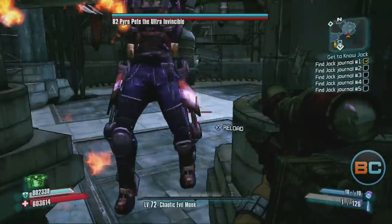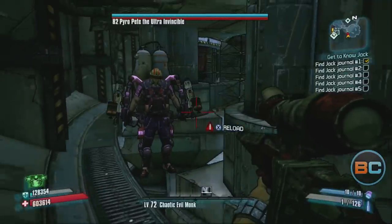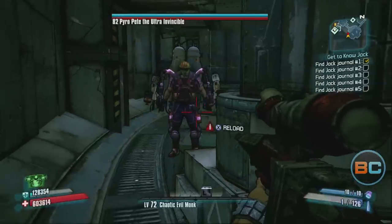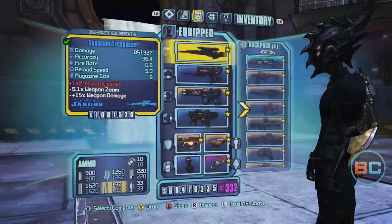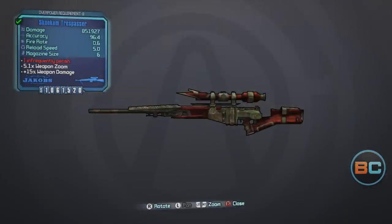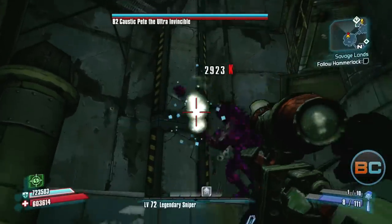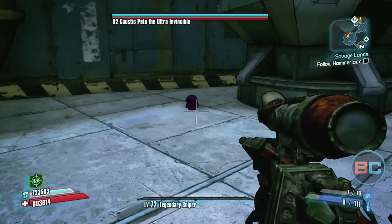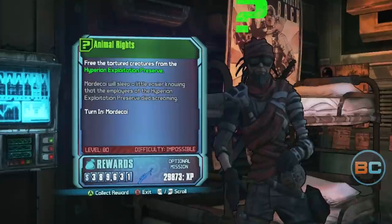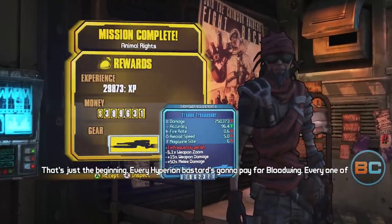When you first start battling Pyra Pete, he'll be wearing a helmet which prevents you from doing any critical hit damage. Typically, you need to destroy his shield and then do enough health damage before his helmet will pop off. This is where the Trespasser Sniper Rifle comes in. The Trespasser will shoot through shields, allowing you to pop off his helmet and start doing critical hit damage almost the entire time you're fighting him, which will dramatically shorten the time it takes to kill him. You can obtain the Trespasser as a reward for completing the mission Animal Rights in the Wildlife Exploitation Preserve.